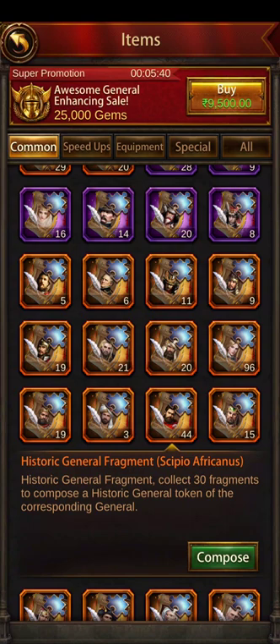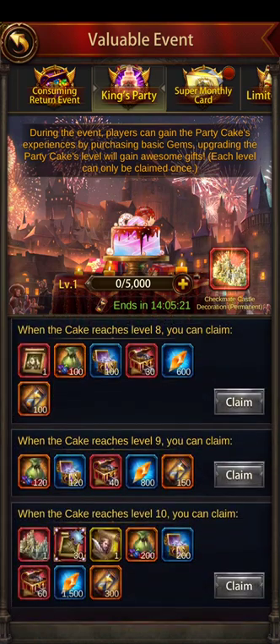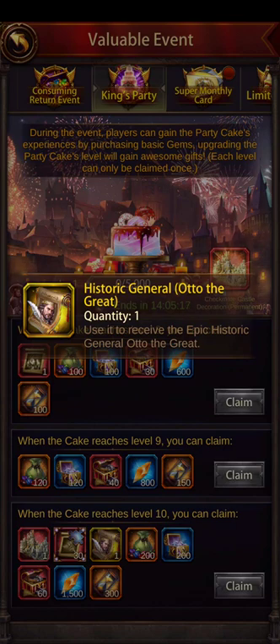Remember, I am not coining much in the game — five to ten dollars per event is what I spend, typically on the Dawn of Civilization event. I didn't even do Dawn of Civilization this time; my cake is completely zero and I've spent nothing this event. I was super busy, and now that things are getting back to normal post-lockdown, I'm playing once or twice a day for about two hours — doing speed rallies with my team.